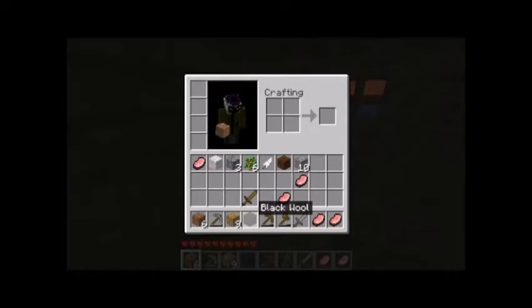Basically to make torches you need sticks, which are easy — you get two planks on top of each other and they're sticks. And you also need coal, which you have to mine from rocks. Sometimes you can find loads of coal really, really easily. Other times it takes you a while.